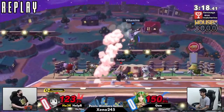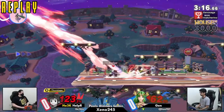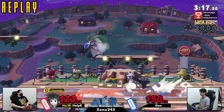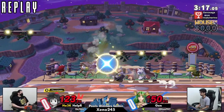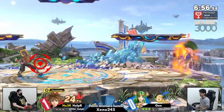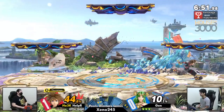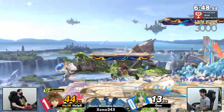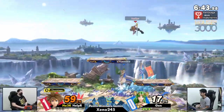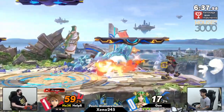Oh my god, that was so close. Just barely getting underneath the back air to take that stock. Excellent work by Helper. Has that move changed? I feel like it does. With that said, an excellent utilization of dash attack by Helper allowing him to get that stock — was up a lot at the beginning, was down a lot in the middle, and made that big comeback at the end. Huge swings in momentum in that game one.